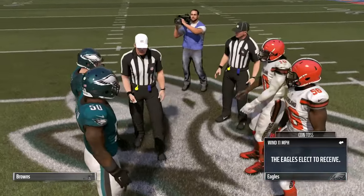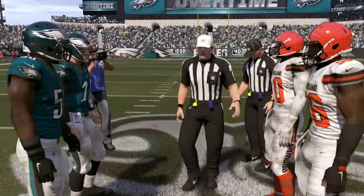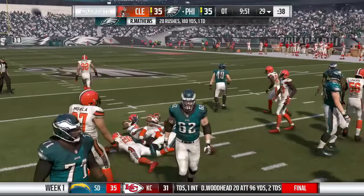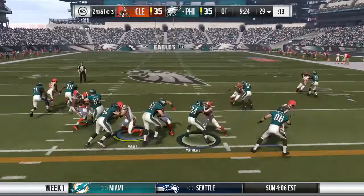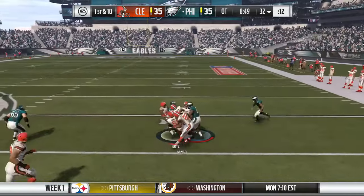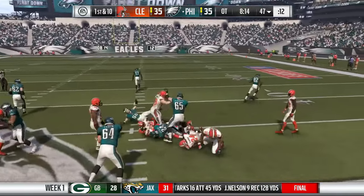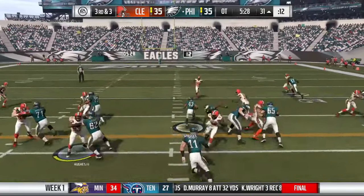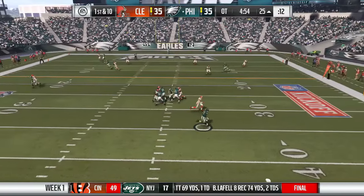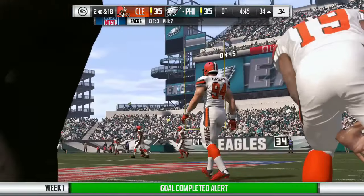In overtime, the Eagles win the coin toss and receive. We need our defense to stop Carson Wentz. Ryan Matthews gets the ball on first down, nearly a first down. On second and inches he gets another Eagles first down with 183 yards rushing — absolutely crazy. Zach Ertz gets another first down. Ryan Matthews again plows through defenders to the 47-yard line. Darren Sproles gets another first down. Then on a play action, Carl Nassib gets a sack — his first career NFL sack — a big one!